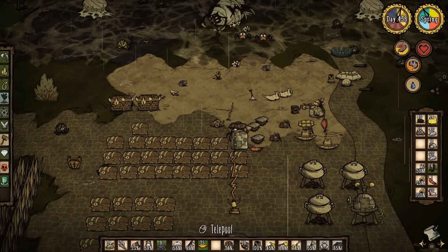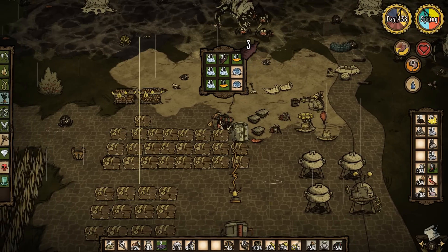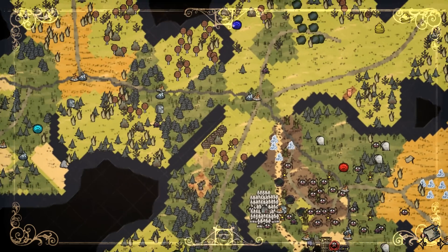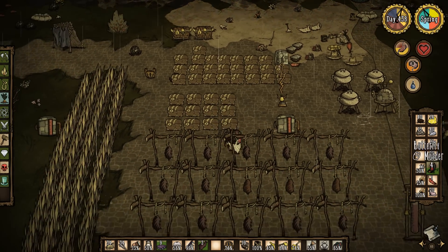Hey everyone, and welcome back to episode 141 of Don't Starve: Reign of Giants. Last episode we dealt with the Hound Yashunas, which is a first. Also spammed a whole bunch of bee boxes, and I have a couple of butterflies we need to go ahead and drop off.